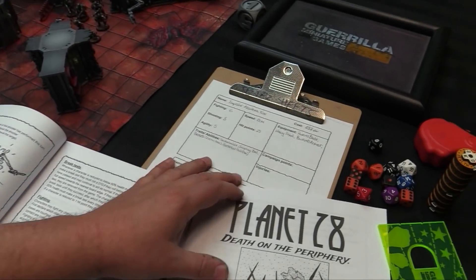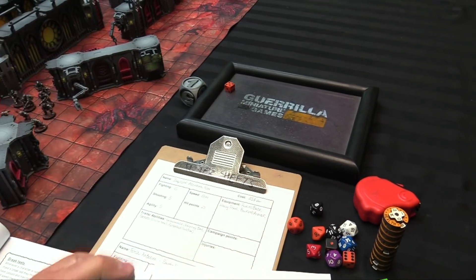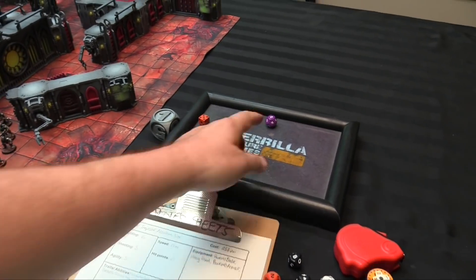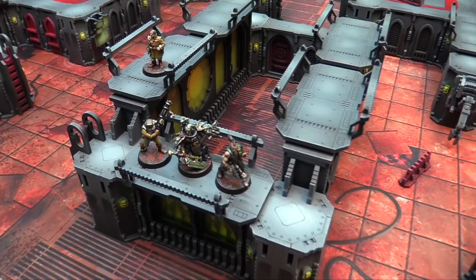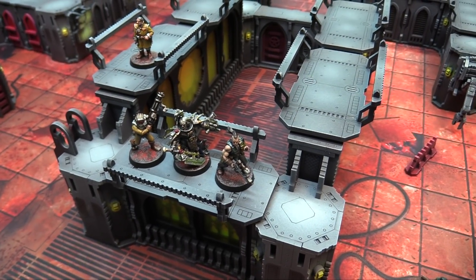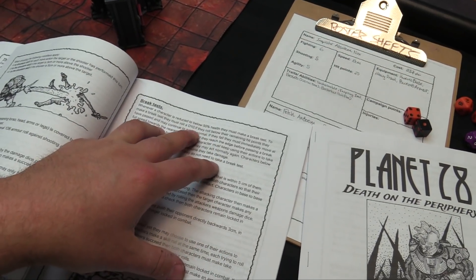Weapons can have special rules. You make your armor check — depending on your armor, you roll a dice and remove that much damage. So if you take D6 plus 2 damage and your armor is D12, and you take 7 points, you reduce it by 2 to 5, taking only 5 hit points of damage. When you get below 50% of your health — for most characters, 10 hit points — you're minus one to all their skill checks.